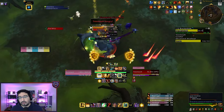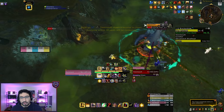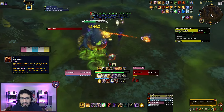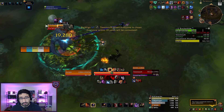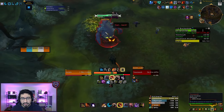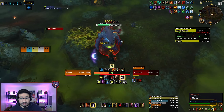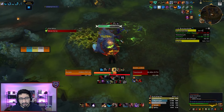The boss will sometimes cast Grasping Vines, pulling all players in and then consuming anyone in a circle. You want to make sure one person always does get consumed, because otherwise the boss will enrage. When someone does get consumed, they are eaten by the boss, can't move, and are taking ticking damage, while the boss gains an absorb shield. Once you break that absorb shield, the player gets spat out and gains the Partially Digested debuff, which means you have to alternate who gets consumed each time. Note that you can also use an immunity while inside the boss — things like Cloak and Bubble work really well here — and that also removes the absorb shield, saving you some damage.